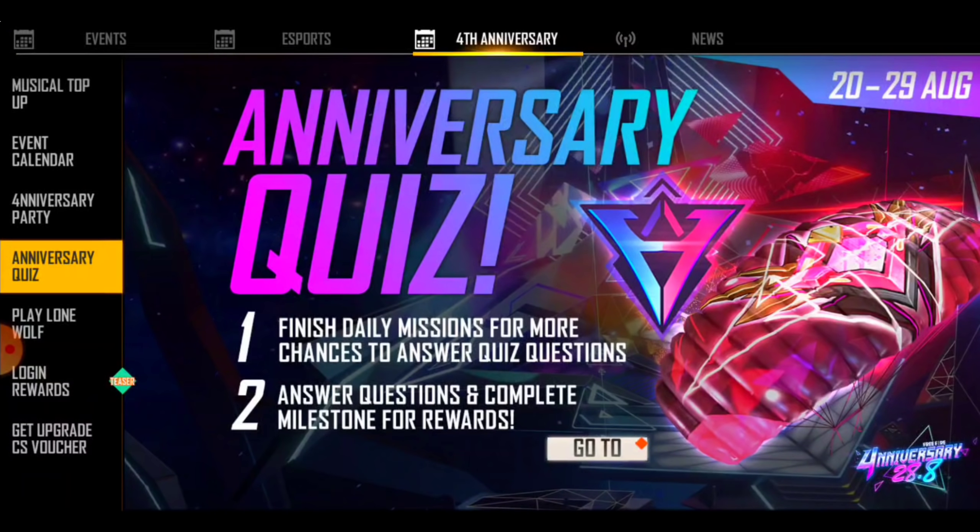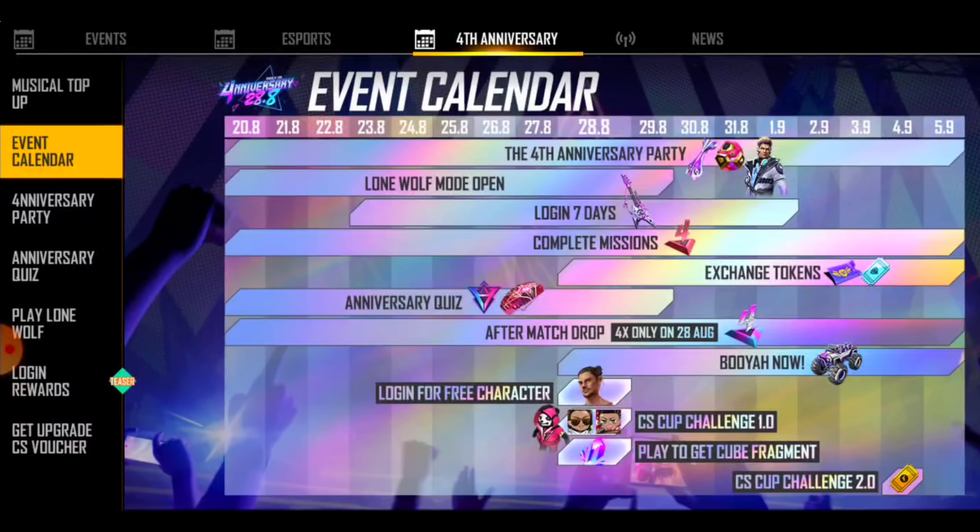This is the way to get fragments. You can get 50 fragments, you can get 100 fragments — there is a 5% chance to get 100. We will tell you how many fragments you can get and how many magic cubes. I hope you can clear this event — play to get cube fragment.